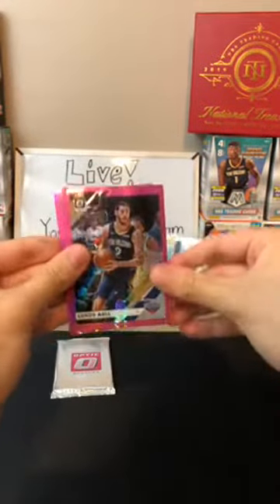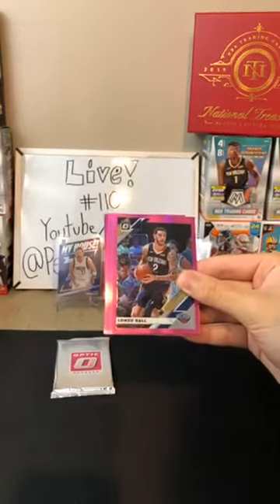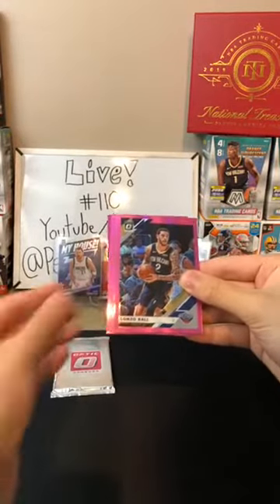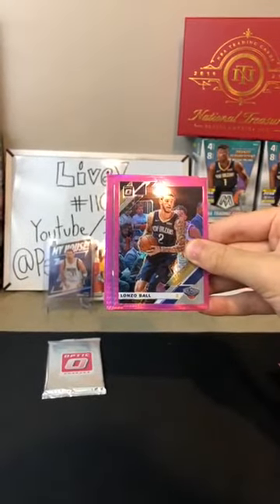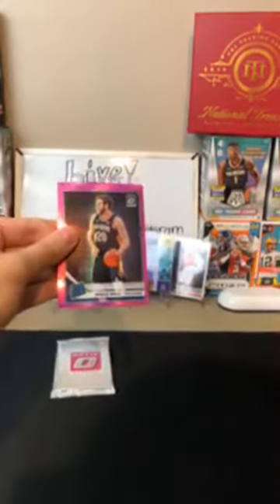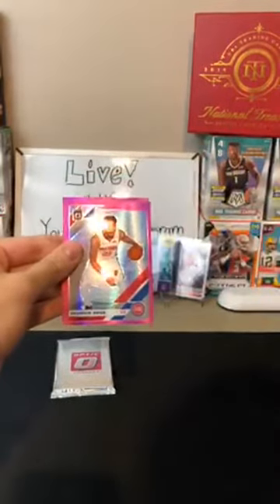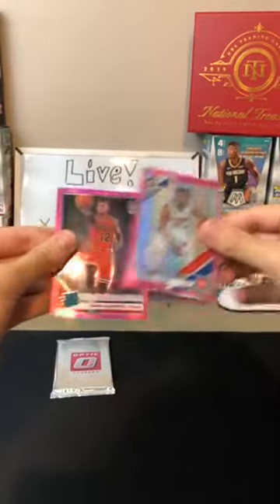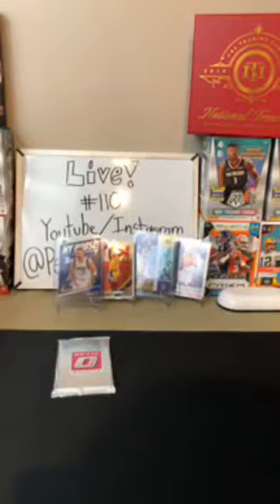Bamba for the Magic and Lonzo Ball for the Pelicans — he's got a new life with the Pelicans, looked pretty good with Zion tonight. Lonzo Ball pink for the Pelicans, Nicolo Melli for the Pelicans as well — there you go, Pelicans. Then Derrick Rose for the Pistons — nice card. And then two rookies in this one: Daniel Gafford for the Bulls. Nice card for the Bulls.